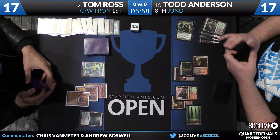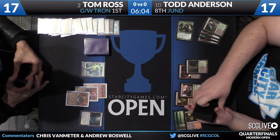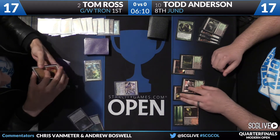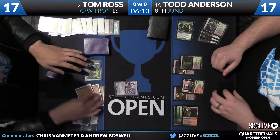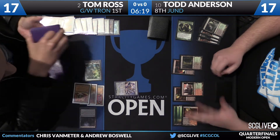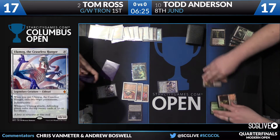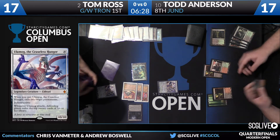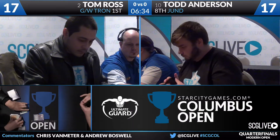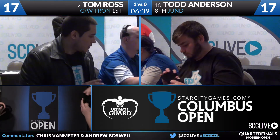Tom takes a little damage and paths on Todd's end step. He finds a land, allowing him to cast Ulamog — a haymaker play. He kills two of Todd's lands, wrecking his mana base. Tom will also be able to go find another Ulamog via Sanctum of Ugin, so even if Todd finds a Liliana of the Veil, that backup Ulamog threatens to end things either way. Tom Ross takes game one.